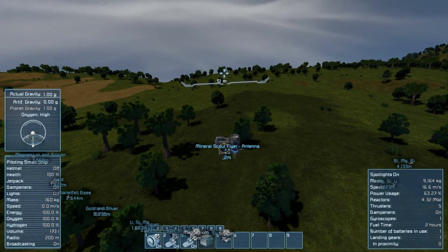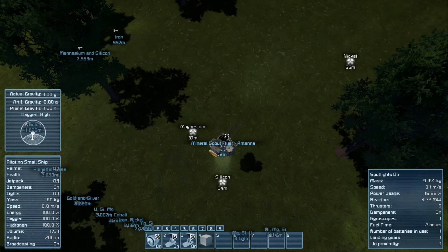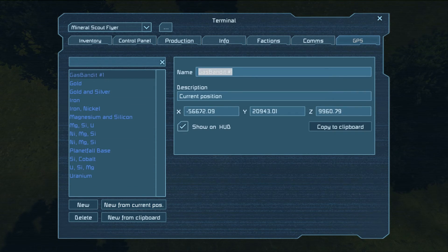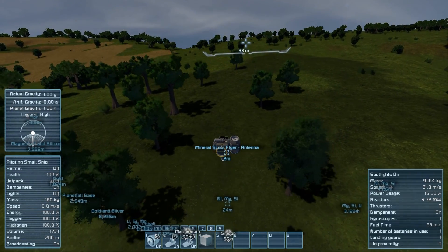Just drive or fly around looking for these dark patches. When you find one, position yourself over it and tilt the camera down. Make a mental note of what minerals you detect, then go to your GPS tab in your control panel and create a new waypoint for your current location. Rename it to indicate the minerals you found. This way you can scout out several locations in one trip, then come back later with equipment to dig it out, or perhaps a dedicated mining vehicle. If the strike is rich enough, you may even want to build a small mining satellite base.